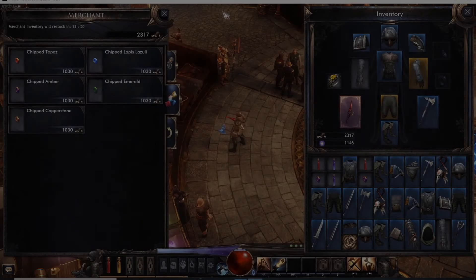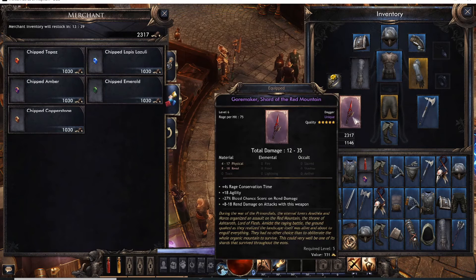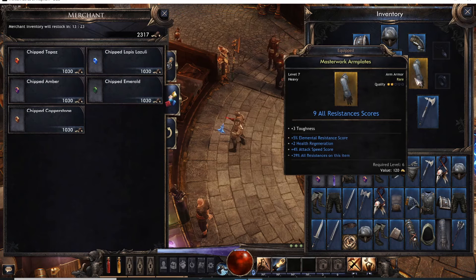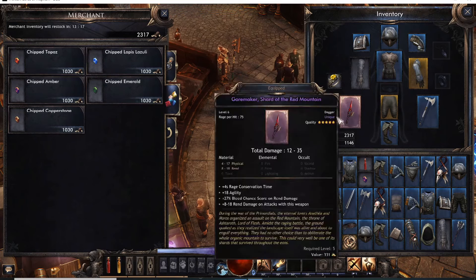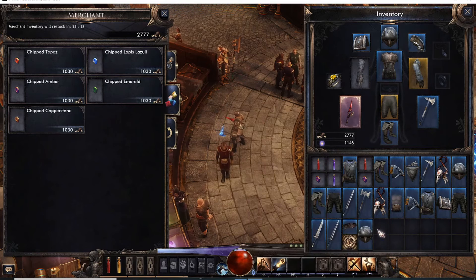Hey guys, back here again. I want to show you something — I'm primarily only picking up blue items now because your inventory fills up so fast. Even at level seven I've already gotten a unique epic dagger. I have a dagger and an axe equipped to get a different ability — the havoc orb, which I just got. I also have rare armor and rare pants, but everything else I'm just going to sell.